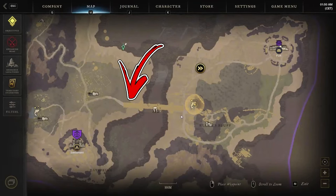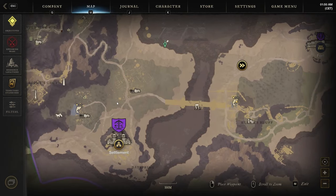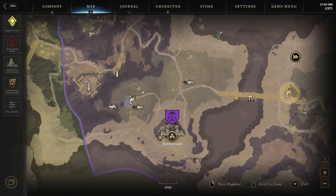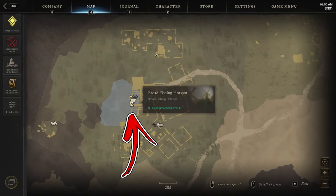If the hotspot gets exhausted before you catch a snail, head to the other side of the bridge near the Dayspring Mills upon the city. Continue going left until you reach the Hedgeburg Fishery, where another fishing hotspot that drops snails can be found — on the right side of the pond shown on the map.